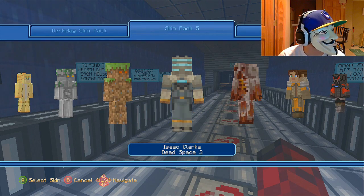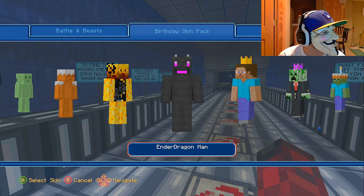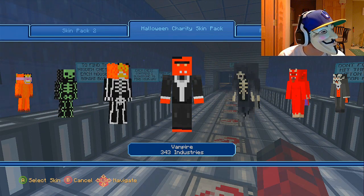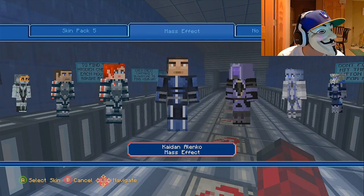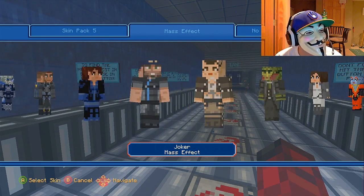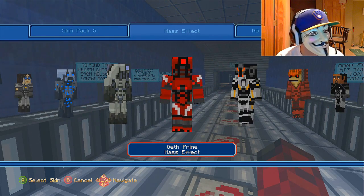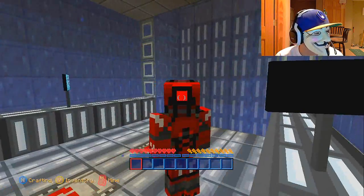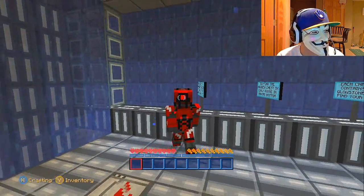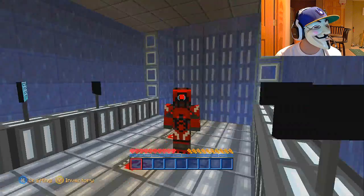I'm going to go on a fun skin. Let's go on the maps — Mass Effect one I guess. This one looks like a cool skin. I guess none of these guys really look like SpongeBob, so we're going to have to be really picky. This guy looks pretty sweet. I'm not too familiar with any of the Mass Effect characters, so if you guys know who this guy is, let me know in the comments.